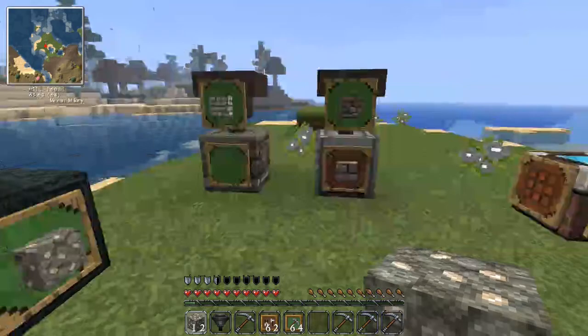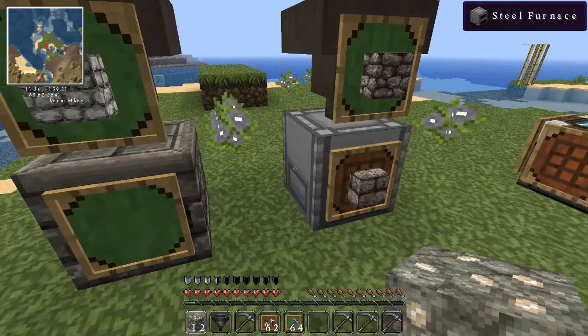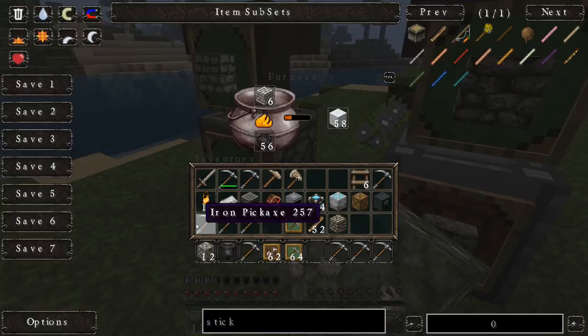Another thing is they attach to hoppers. I'm not even sure what all they will attach to and how they'll work, but here's one on a furnace and here's one on a steel furnace from Metallurgy. I have a whole bunch of marble cobblestone cooking into marble here.